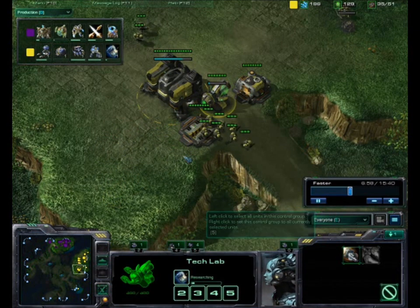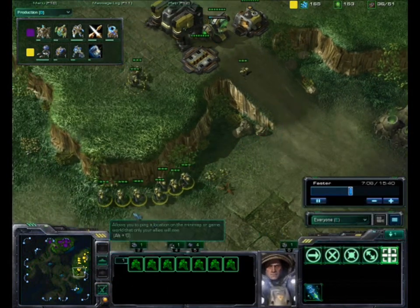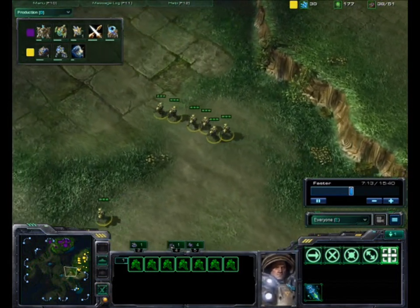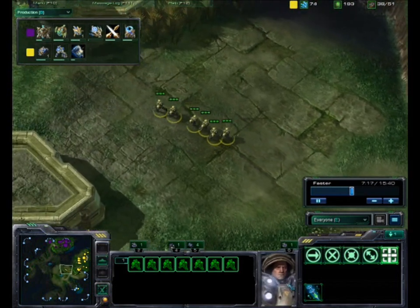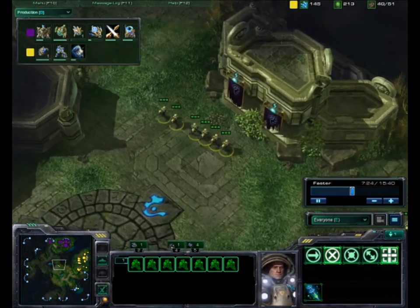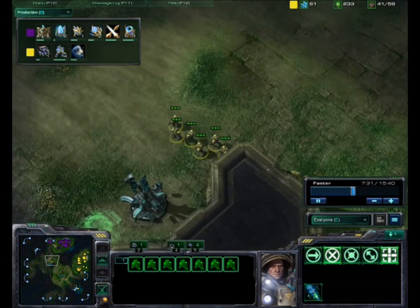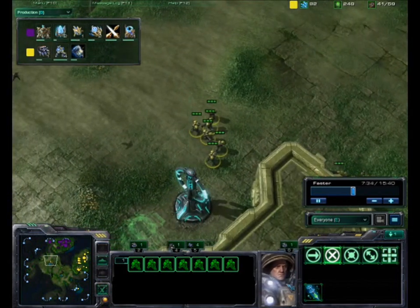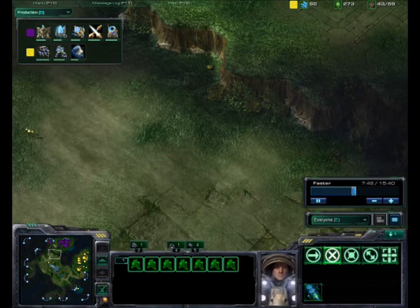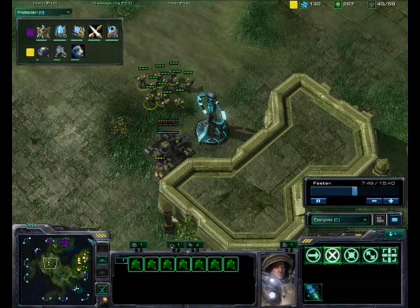Upgrading shields as well. I'm moving out with my marines. Take the first watchtower and make sure there are no Protoss units there, then take the second watchtower. This watchtower is very important — you can see if he decides to push out and spot his units coming out. Also, he doesn't see your marines piling up in front of his base.